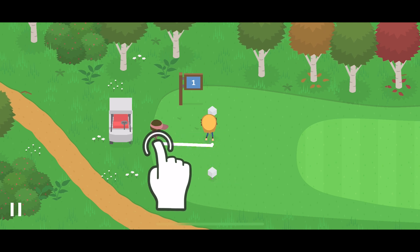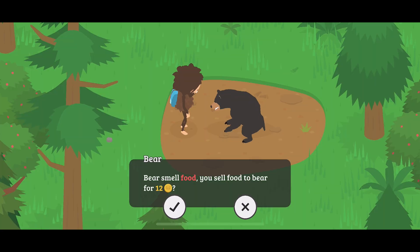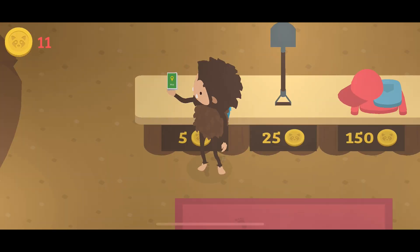There are some items that do cost money, so the order you get them in will be important. The first item to get is the campground map, which can be obtained through selling food from the first campsite to bear.